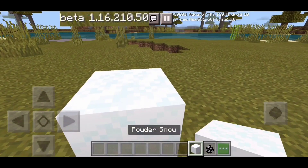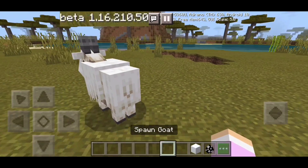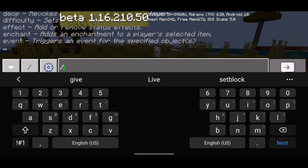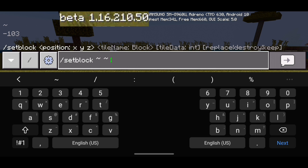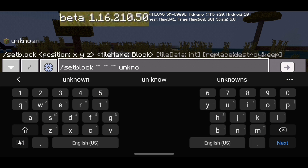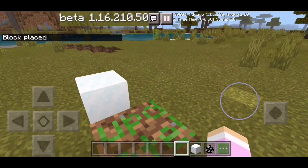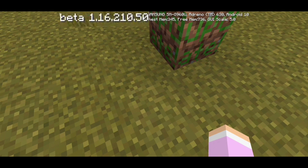Here's the weird thing — here's the powdered snow. You can't get it and all that kind of stuff, and there's a goat. Anyway, this block also existed in this version of the game as well. So if you do /setblock tilde tilde tilde unknown, as you can see the block is still there. And once again, you can still pick it up.